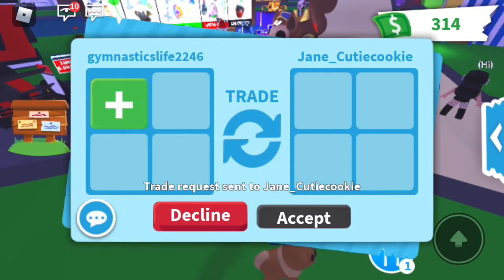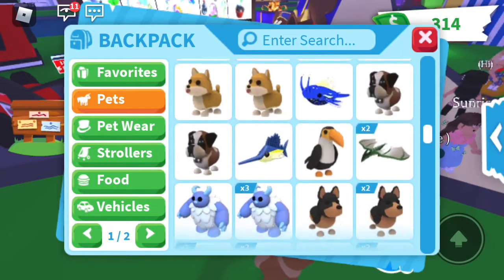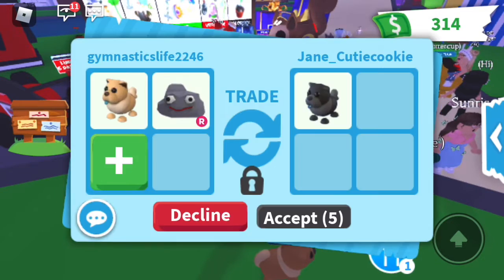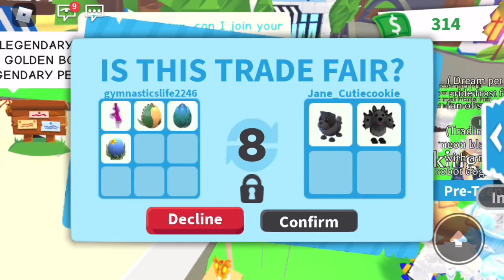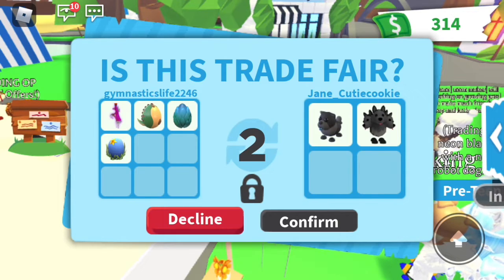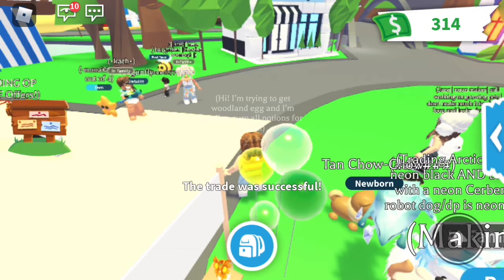Somebody is trading the black Chow Chow, so I'm going to offer what I have to try to get it — maybe we can make a video on that one too. I'll add in some duplicate pets I have, including the ride rock. After a lot of trading, I did trade the tan Chow Chow for the ride potion.